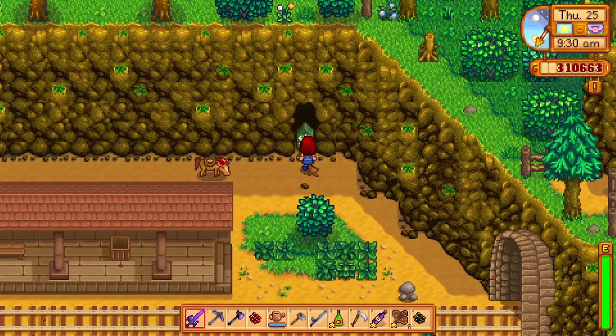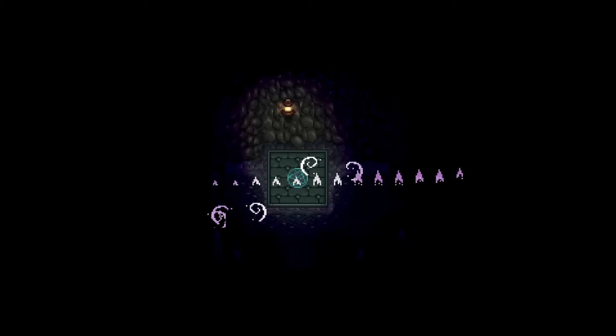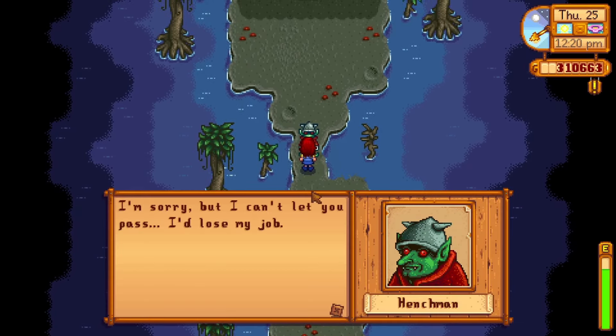Then bring that dark talisman back to the thing blocking the witch's camp and magically it will open up for you. Once you have entered, you will see a goblin blocking your way, but the game has made it pretty easy to get past it. Just fish in the water in the witch's swamp until you get some void mayonnaise.